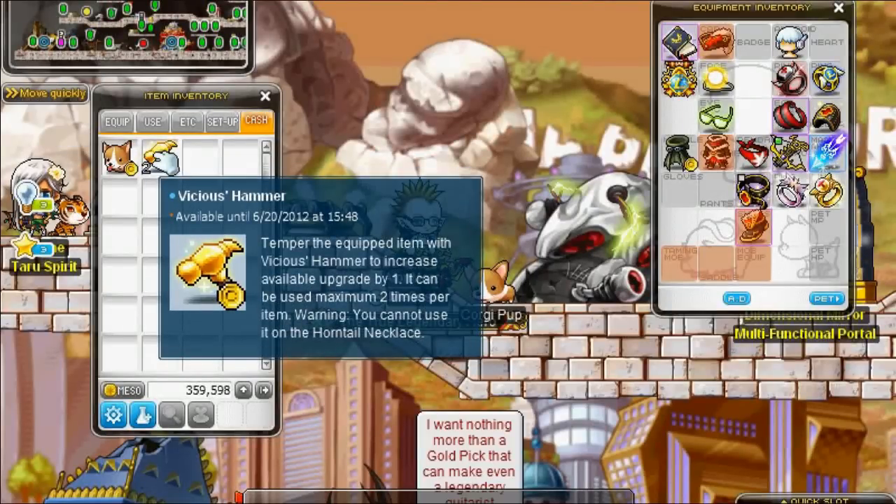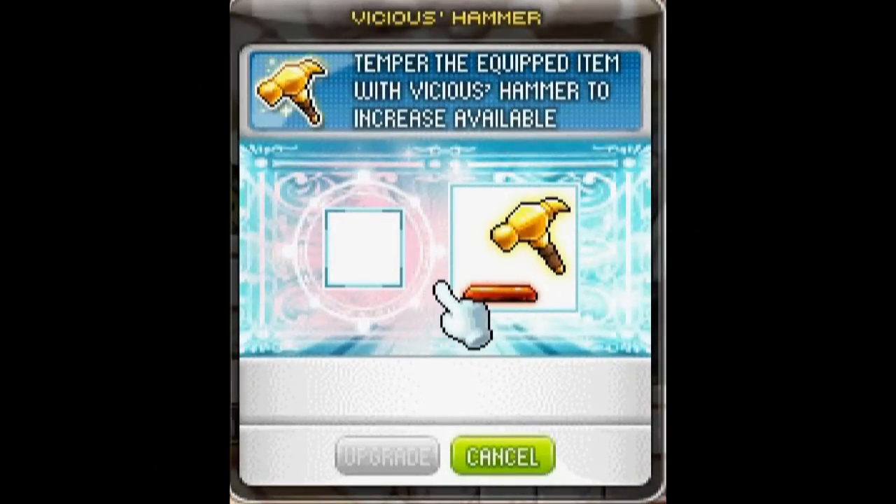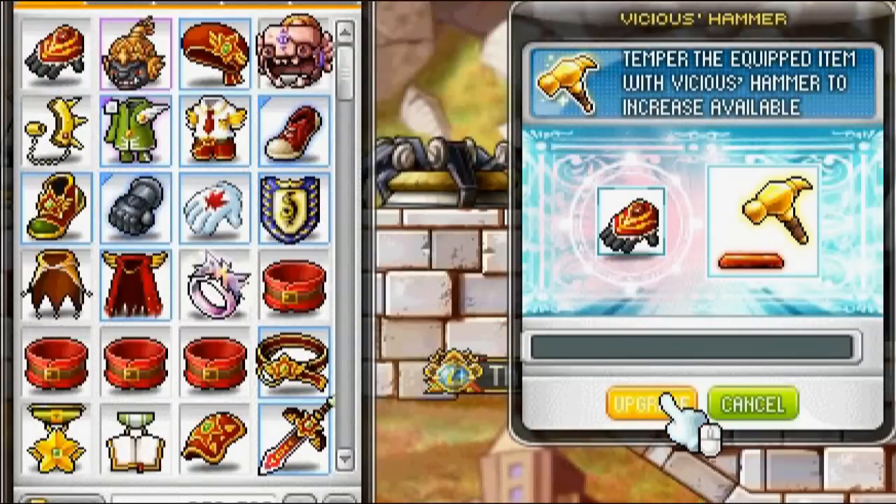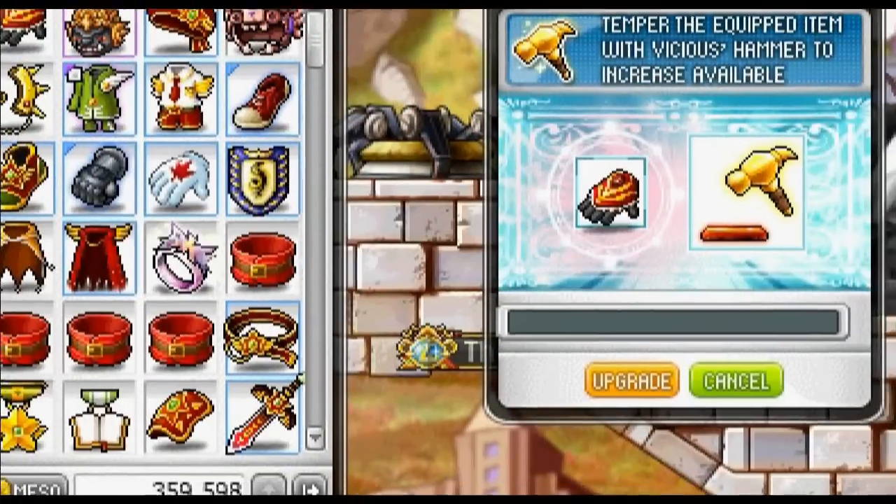And you're going to double click your Vicious Hammer, and this brings up this UI. Now you take your equipped item and you put it in, and you would click upgrade. What it basically does is — if you look where it says 'number of hammer applied' at the bottom under 'number of upgrades available,' which equals 7 — that 0 where it says 'number of hammer applied' will go up to 1, then if you use the second one it will go up to 2. And the 7 would go up to 8 and then 9. This increases how many times you can scroll an item.